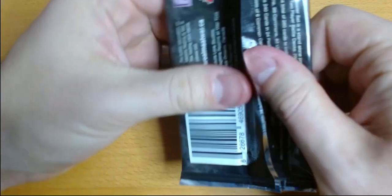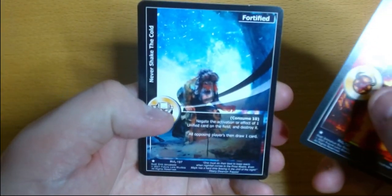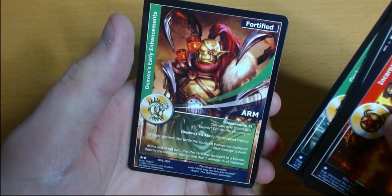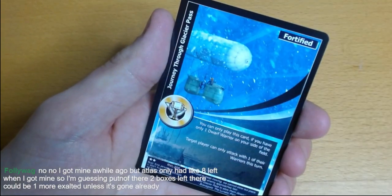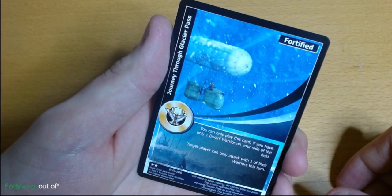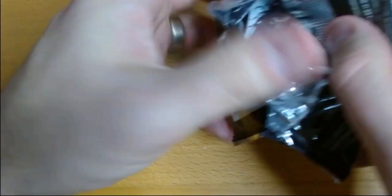Token — never shake the cold. Ice Spear, Defending Minister. One of the orc generals from Lord of the Rings — crazy looking dude. Grim Smiles of Death — kind of intense. Hot air balloons — pretty crazy. They had eight left when I got mine, so I'm guessing there are maybe two boxes left. There could be one more exalted unless it's gone already. We have a rare: Black Magic Hellfire. I'm guessing we've got maybe eight or nine packs left.